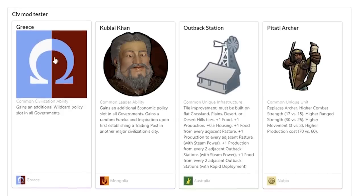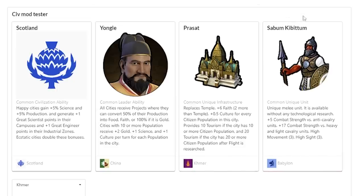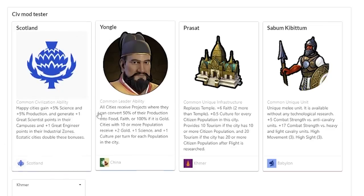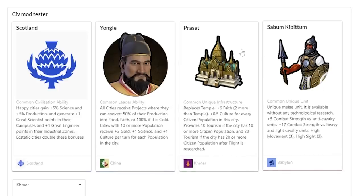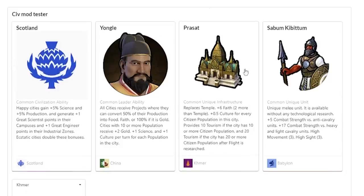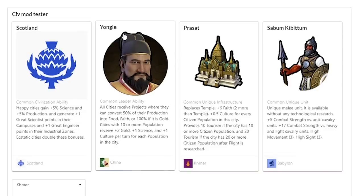Then I built the One City Challenge civ. We've got Scotland's ability for plus 5% science and production in happy cities, doubled when the city is ecstatic — so you go from a 30% bonus to a 40% bonus. I also have Yongle who gets plus 2 gold, plus 2 science, plus 1 science and culture per turn for every population in a city over 10. Then you get the Prasat which is 0.5 culture for every citizen in the city. The only thing really missing is a bit of food, so I took the Sabum Kibbutum — a high-speed scouting unit you can make fairly early in the game.